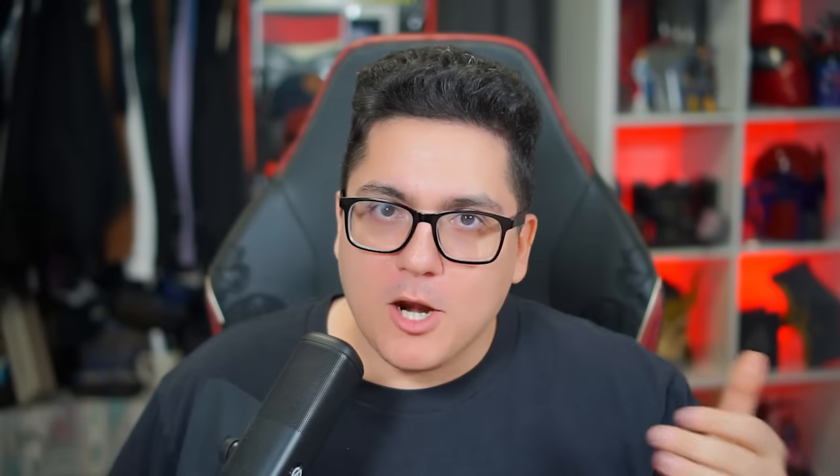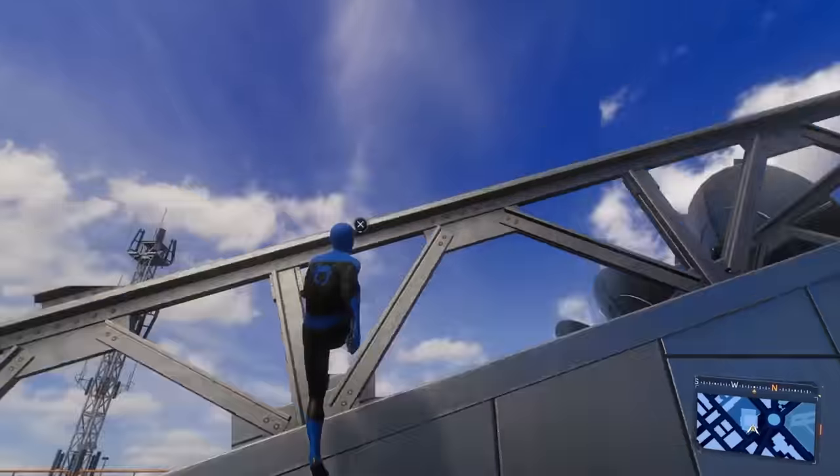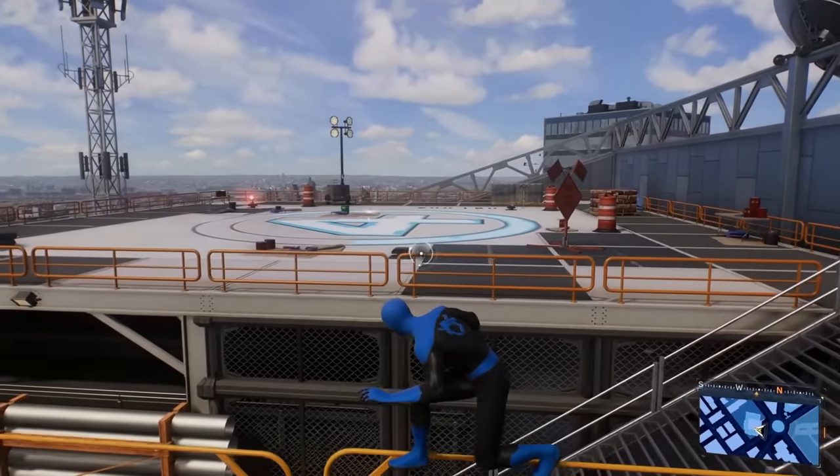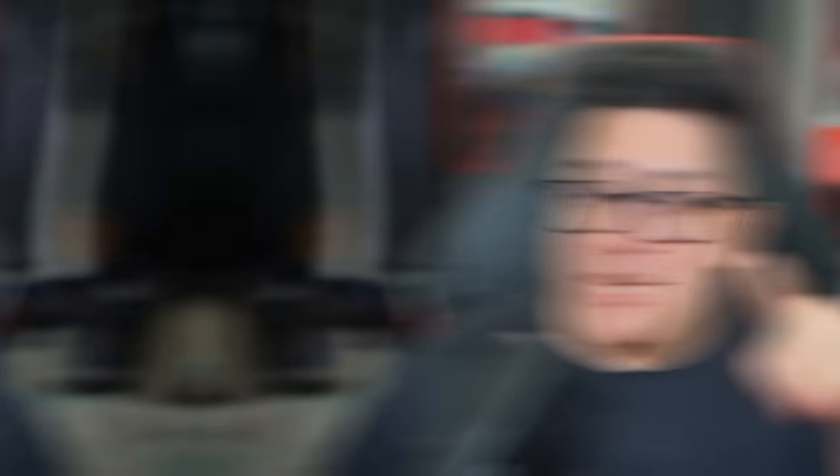If you're still looking for Spider-Bots around New York City, this is the exact building where you find the Future Foundation Spider-Bot, which is very fitting considering it's the Baxter Building. If you head over to the rooftop of the Baxter Building wearing the Fantastic Four suit for Peter Parker's Spider-Man, you'll see there is a four there and it's still being painted in — they're still adjusting the Fantastic Four logo.